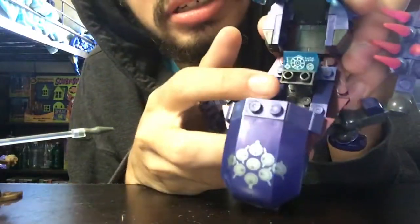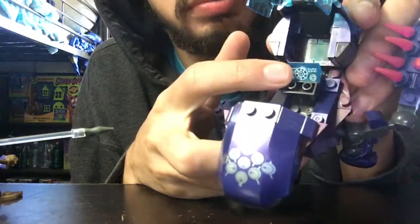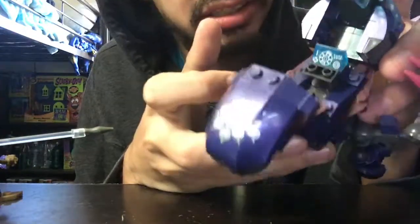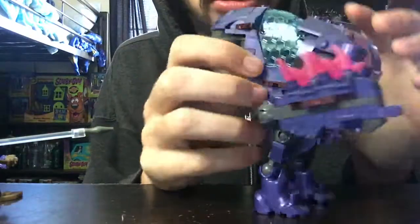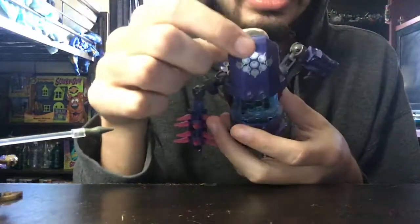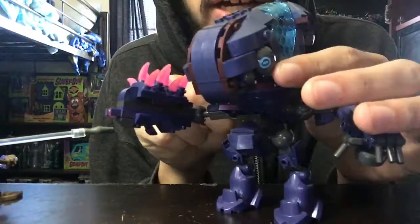You can actually see it's not a sticker — it's actually a printed panel that's on the plastic. So there's no stickers. Any design you see, like here, is just the actual plastic piece. Same with the eyes.